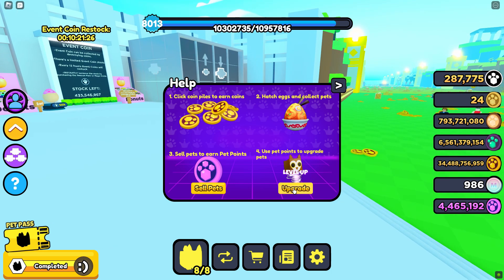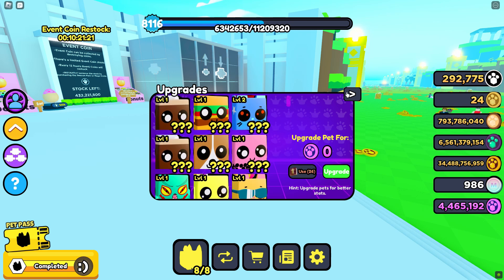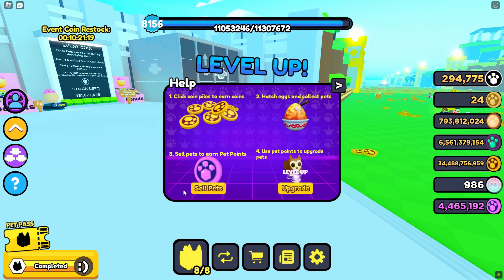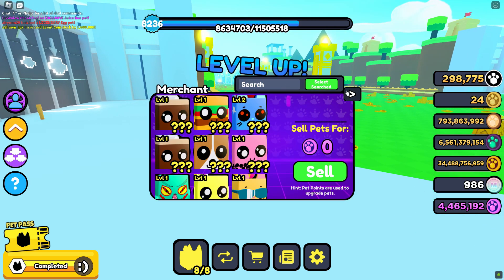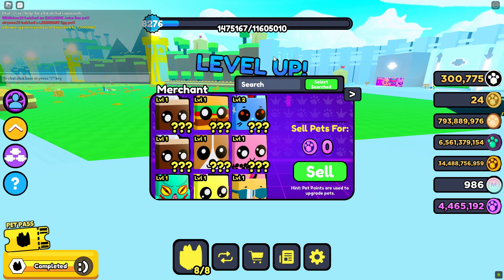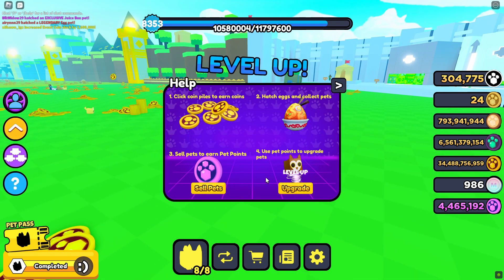Right here, you can upgrade. They have the upgrade machine, so upgrade your pets. And sell your pets. Literally, you could be all the way across the map in the candy world and you don't want to go all the way over here and sell it — you can literally just press this button and go here and sell it.